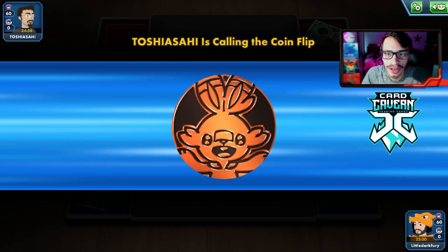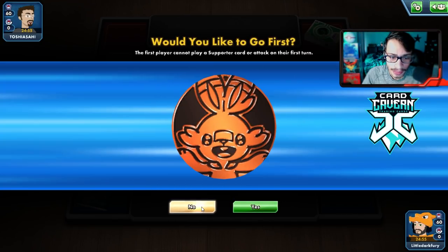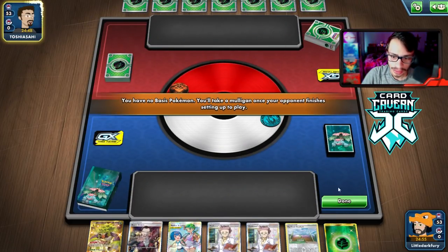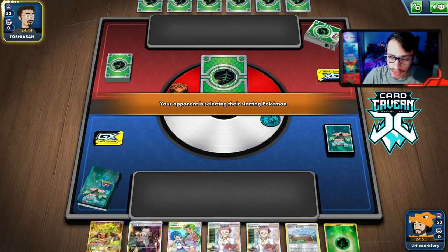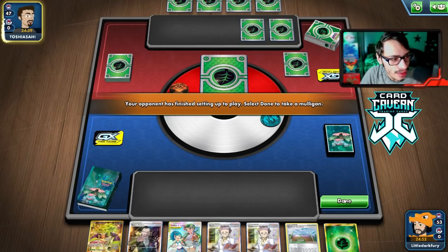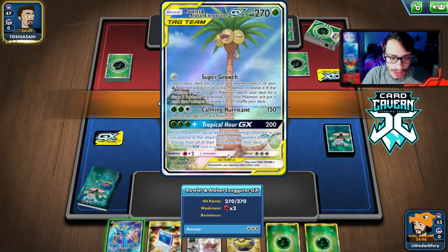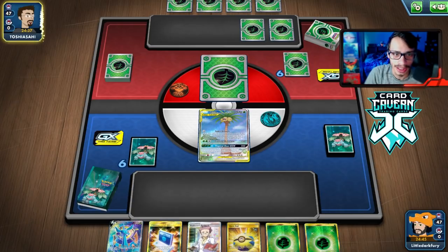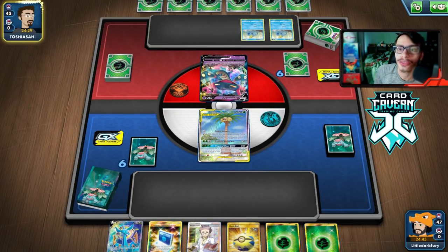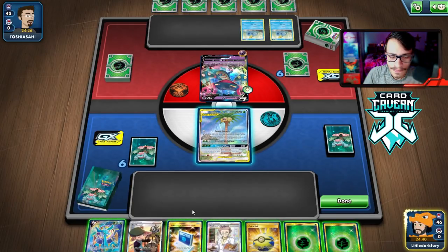We won the coin flip and we'll go second so we can do turn one Egg Route. They might be playing a Rillaboom deck themselves — they have a Grass deck box and sleeves. We're mulliganing, revealing we're playing some kind of Rillaboom deck. We have a pretty good hand. It'll be a fire deck — they have a Scorbunny coin. Looks like they're playing Dragapult — that's fine, we can beat that. They play Sobble, so they probably play Crushing Hammer.